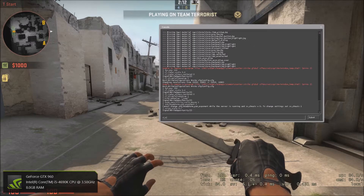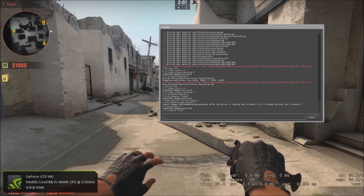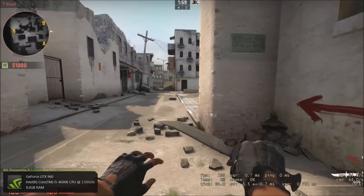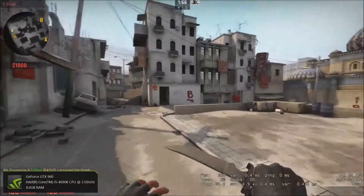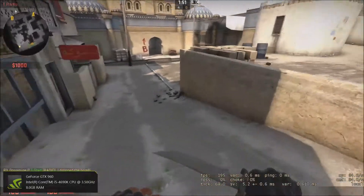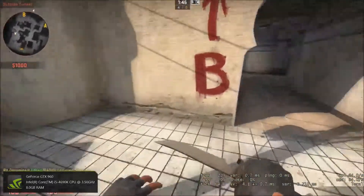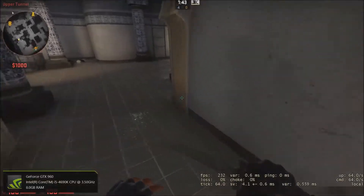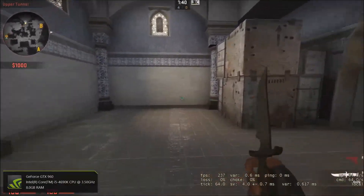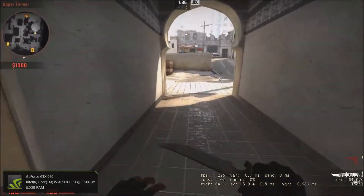Last but not least, type cl_timeout "1337". What this does is prevent the server from kicking you if you lose connection. Sometimes you don't necessarily lose your internet connection but you still get kicked from the server — this prevents that. You might have to reload, but you won't get kicked, which can help you avoid abandons.